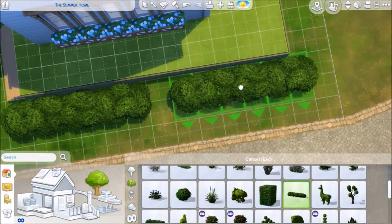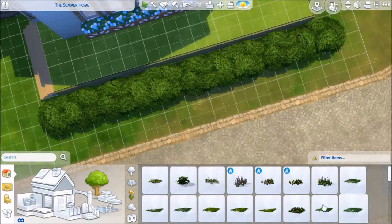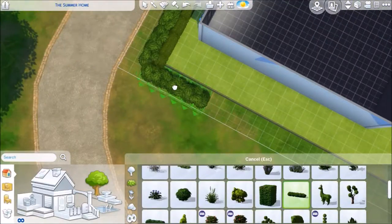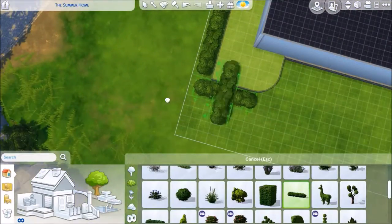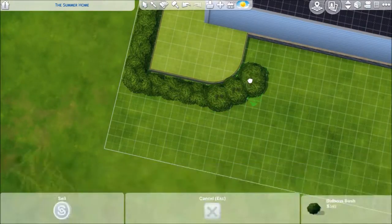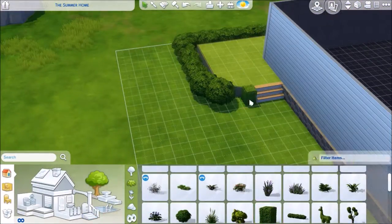Over here, this little bit of foundation is my second piece of trying to make this look like it had multiple terrain levels — sort of the opposite of that underground courtyard. I'm also trying to blend this out, but I also wanted the Sims to be able to walk through this area, hence the stairs.